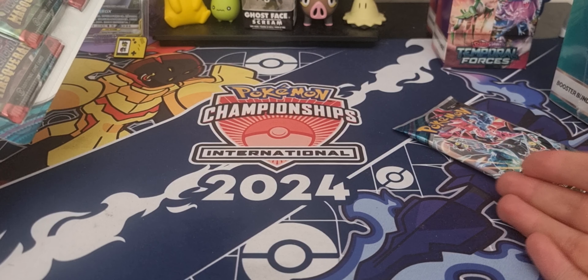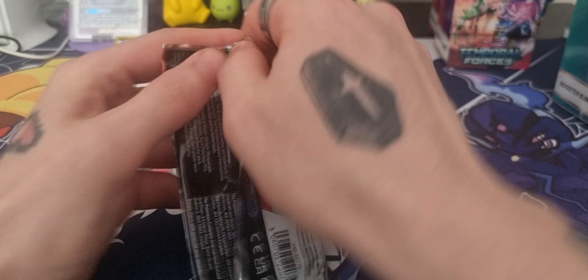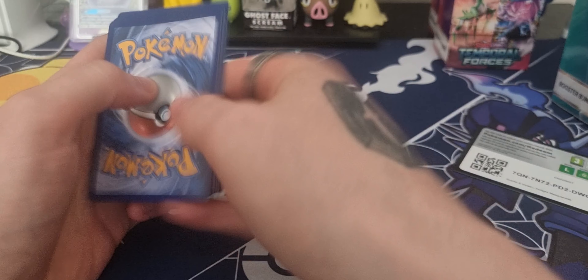How's it going and welcome back to another CCG opening. Today we're opening up the Twilight Masquerade triple blister Snorlax edition as well as an additional booster pack for your lovely faces. If you're new here, hit that like, subscribe, and bell notification icon. Let's flip this camera around and get into it — link in the description down below.